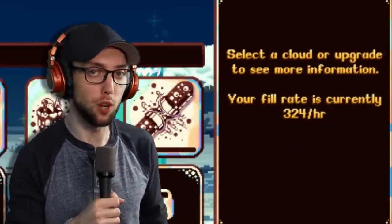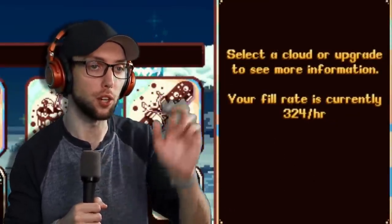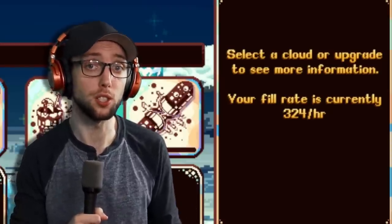If you're looking to see what your Equinox fill rate per hour is, click on no buffs and just look at the Equinox — it will tell you on the right-hand side. Now I'm not going to go over all the dream challenges; I'm just going to tell you the upgrades and what they do. The challenges are up to you.